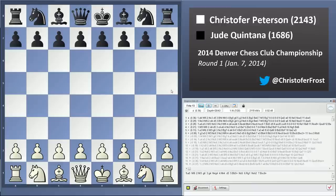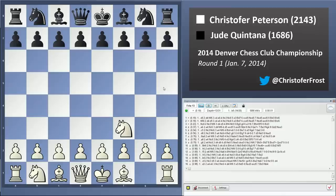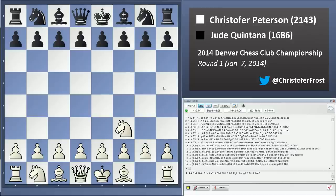Let's go ahead and jump into this game. This was my first game that I played in 2014. My opponent this game is Jude Quintana. He is a local B player and he's very dangerous over the board, because he moves very methodically.